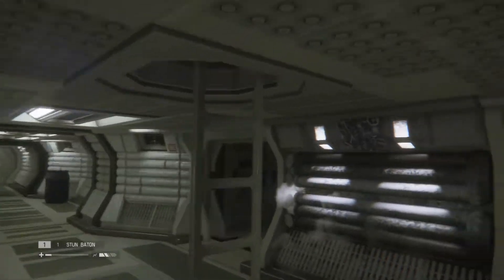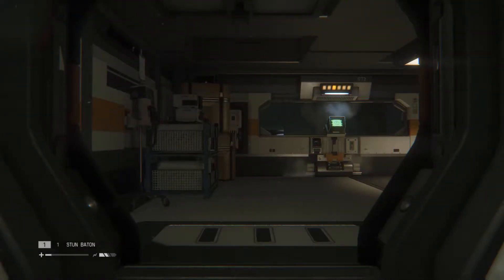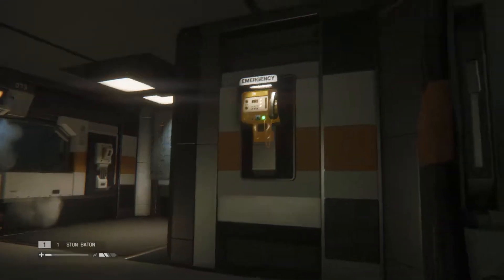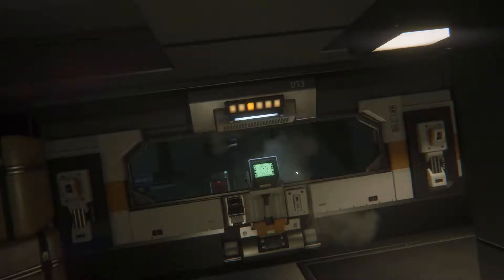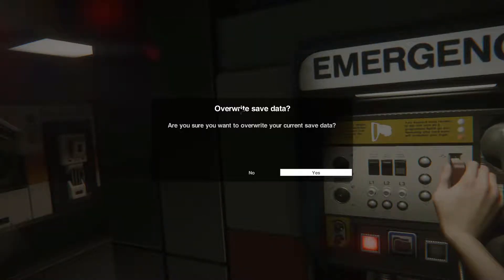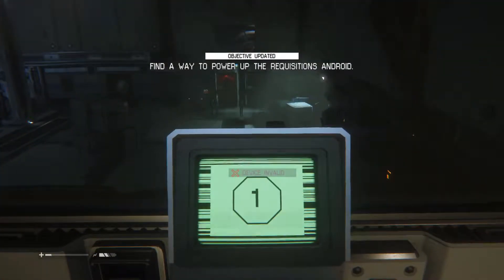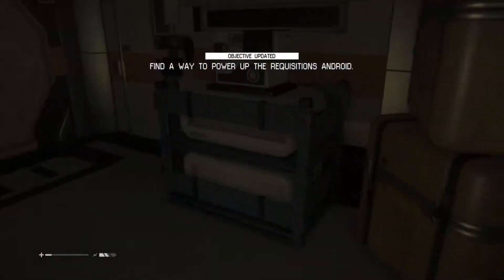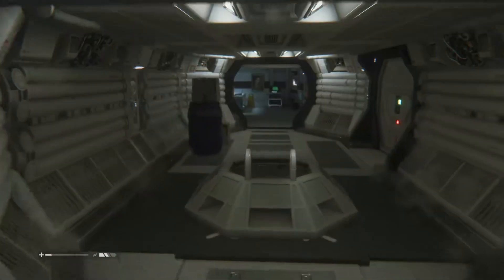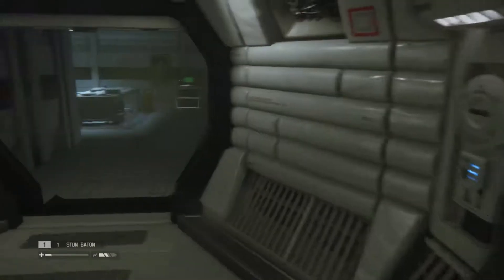I'm gonna bet it's up here — just a hunch. Let's see — it's not in that same room. Oh hey, we can save here. Power up device — invalid. I don't have a high enough level to do the thing. I need to go this way.